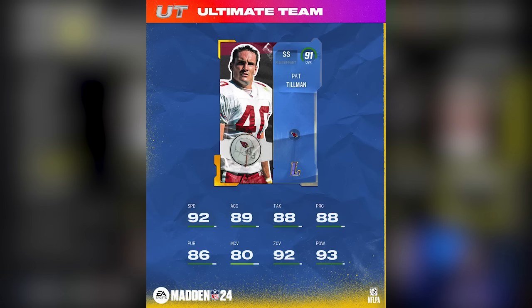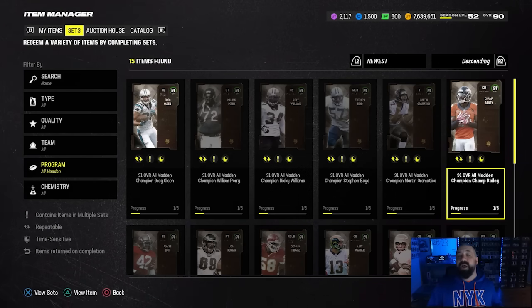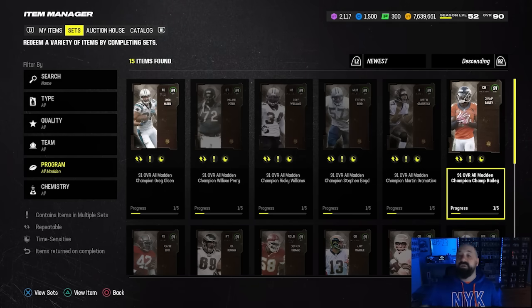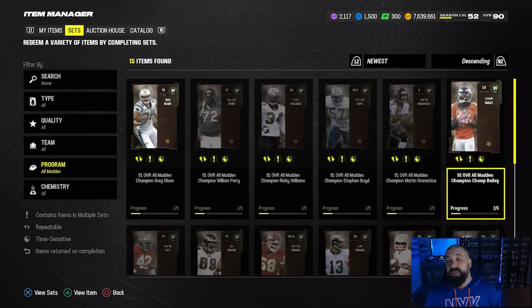With tomorrow being Legends day, we know we're getting strong safety Pat Tillman — they just revealed that one, and other cards will be revealed at 7 PM Eastern tomorrow. This card doesn't have high man coverage so I don't think he'll be the best at his position, but tomorrow would be a good idea to look at strong safeties on the market to see if some of those drop in price.